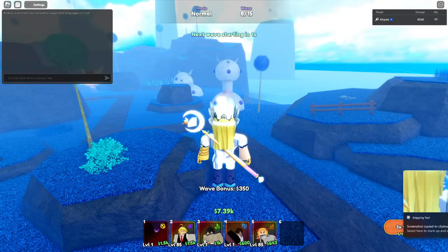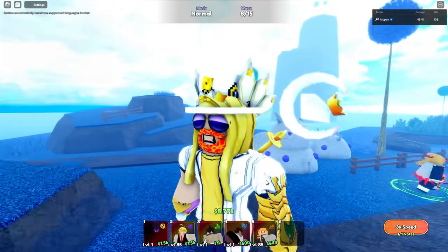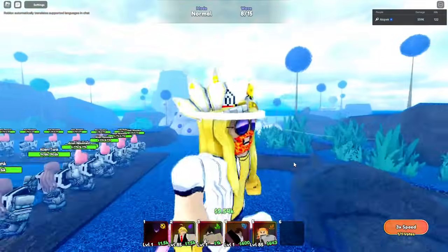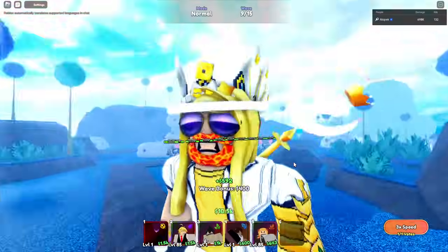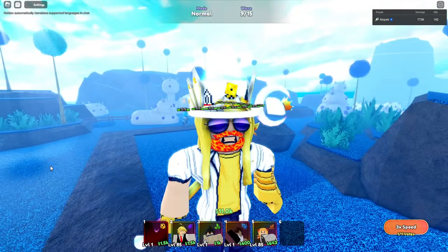Dark Shenron is a pretty sweet unit with some cool abilities. It has a really cool thing at the end where it gives your base a massive amount of HP, which is very useful — I believe it's the only base-healing unit in the entire game. So that's how you get Dark Shenron very fast. Even at a 0.5% rate, just leave it on overnight and you'll be cooking. Catch you in the next one — peace!